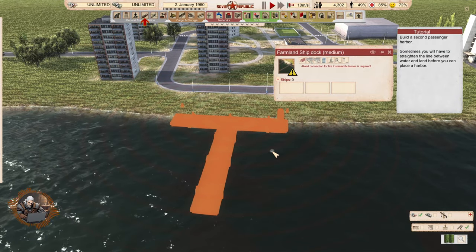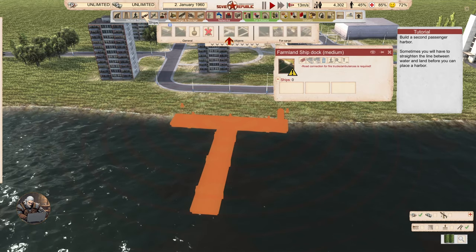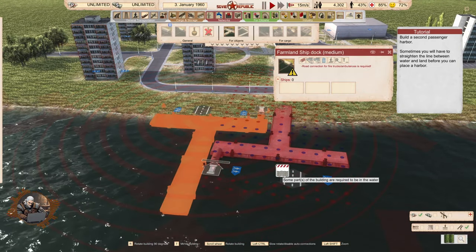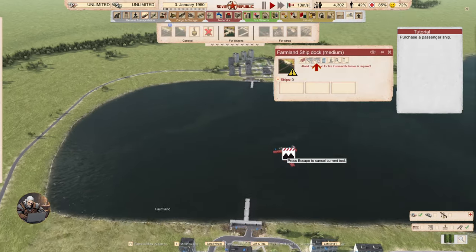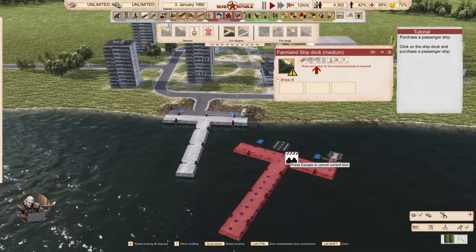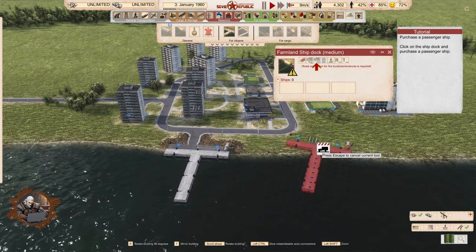Build a second passenger harbor. Sometimes you have to straighten the line between water and land before you can place a harbor. I think I know what he meant — like we can do it with the terrain tool. Actually, no, I'm not sure what he meant.